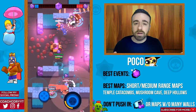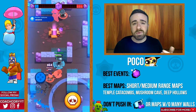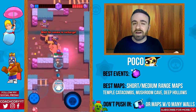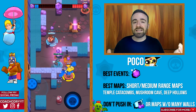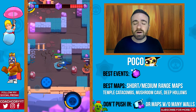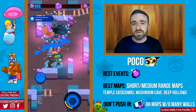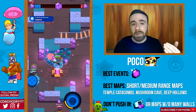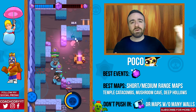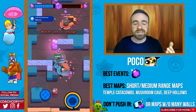Now Poco — his best event is also Smash and Grab. He's one of the best brawlers in Smash and Grab right now, and he's also pretty good in Brawl Ball. He has a pretty short range so you want short or medium range maps with a decent amount of walls — maps like Mushroom Cave, Temple Catacombs, or Deep Hollows, which all have good funnel points. Avoid any map with a lot of open space where walls are far apart, and definitely stick to Smash and Grab.